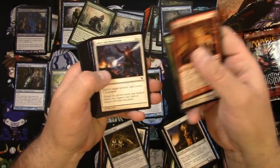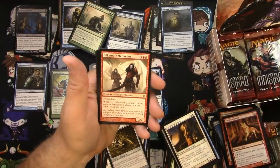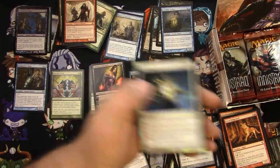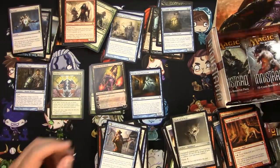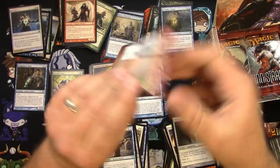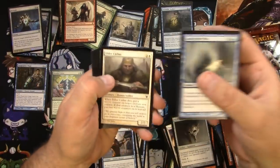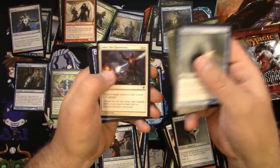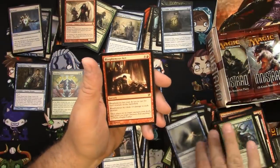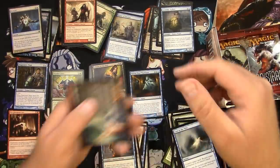Ridge Wolf, yep. Got a foil Falkenrath Marauders, and a Civilized Scholar — I REBUKE YOU — that's an uncommon. This one's got a Civilized Scholar and you got the Homicidal Brute right there, Jekyll and Hyde, it's fun. A Dagger and a Blasphemous Act — yeah this one's pretty good, deals 13 damage to each creature. Solid, we'll put that here.